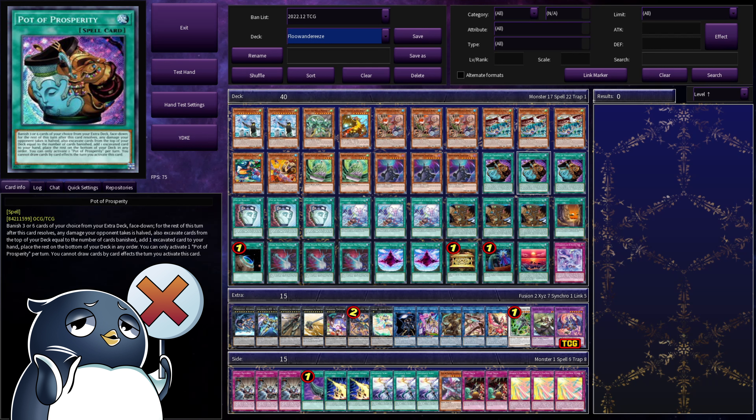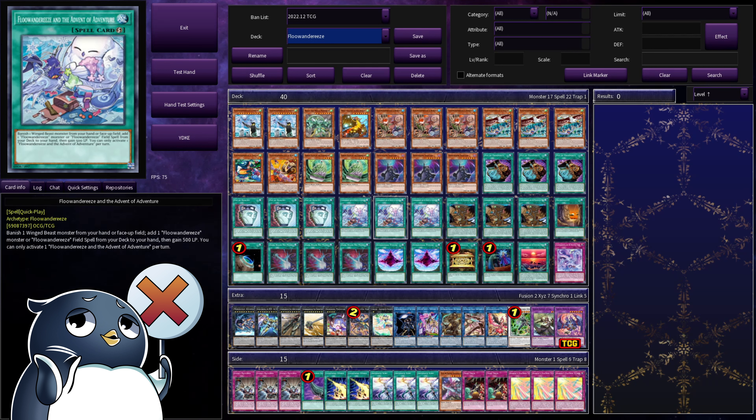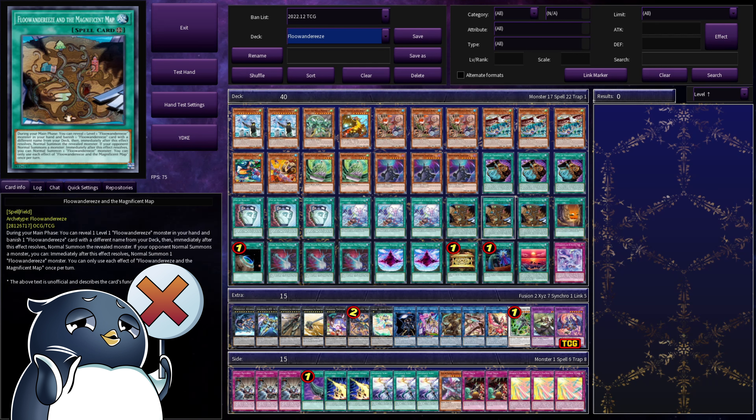Then, some consistency boosters. We have Triple Prosperity, Triple Duality. Finally, we are playing Triple Fluanderies and the Advent of Adventure. Now, this works double: one as a search spell to help unclunk your hand, but second as a way to dodge interaction. So if you summon something like a Robina and your opponent Infinite Veilers or Infibs, you can chain this to banish the Robina, getting it off the field so the effect negation does not apply, search out another Fluanderies, and continue your chain because the Robina effect will still go through and will allow you to continue normal summoning. Then, we have the best card in the deck, Fluanderies and the Magnificent Map.